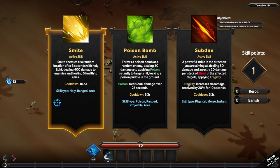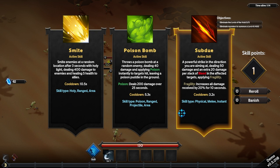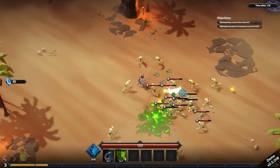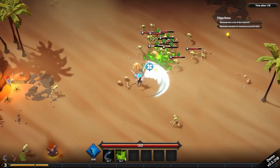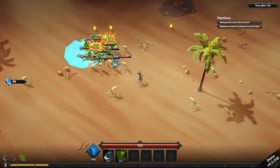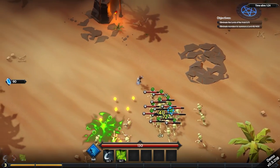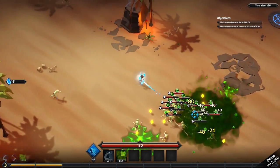Let's see — so Smite hits enemies at random locations every three seconds, holy ranged area. Physical melee instant subdue is a powerful strike in the direction you're aiming, dealing 50 damage plus 20 damage per stack of bleed, applying fragility. Or we could do a poison bomb — I'm gonna do poison bomb, because last time I played their game I rather liked the poison bomb.